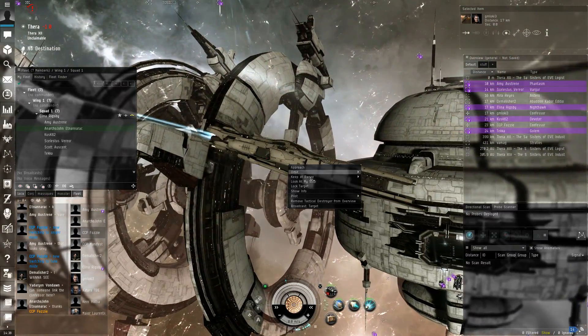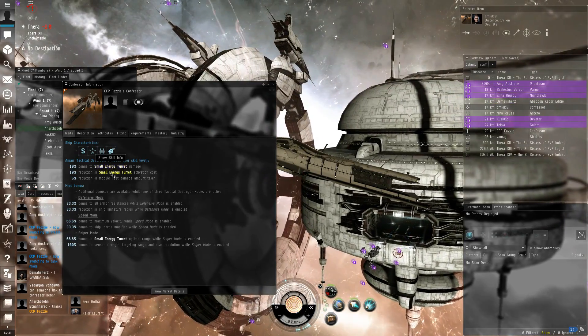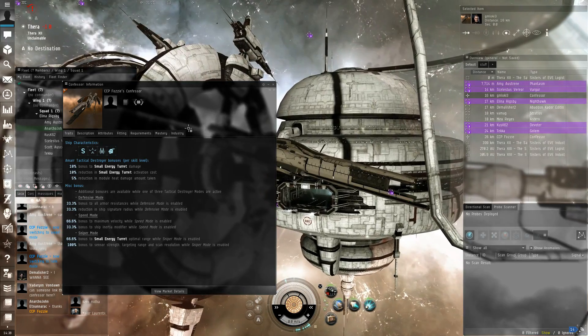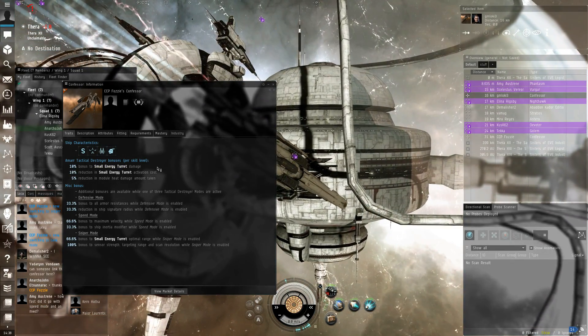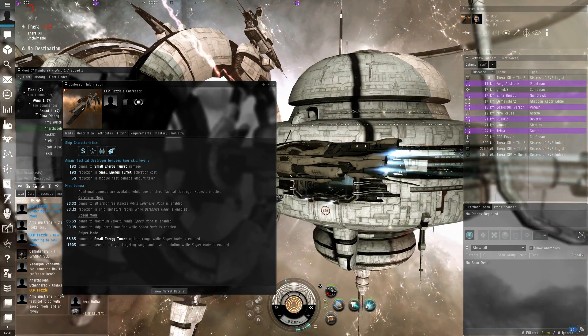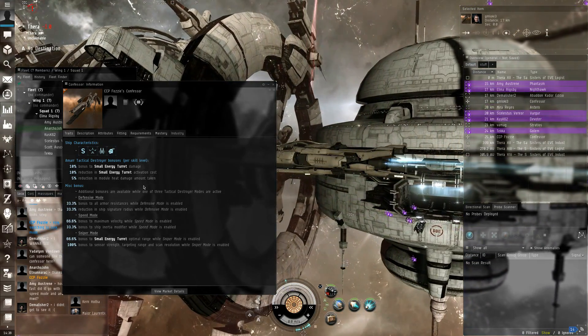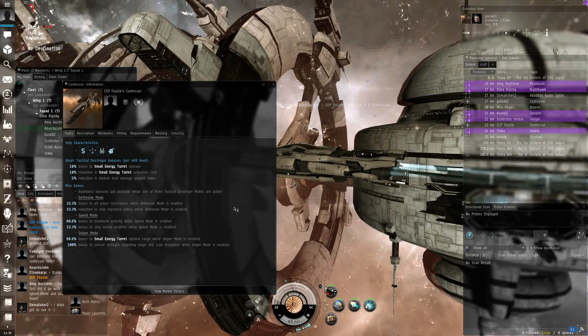We got some stats for this. 10% bonus energy turret damage — a small one — and a reduction in activation cost. 5% reduction to overheat heat damage taken to modules — that's per level. In defensive mode, you get a 33.3% bonus to armor resists and signature radius decrease, so your SIG goes down and your resists go up, so you're harder to hit, and when you do get hit you take less damage.